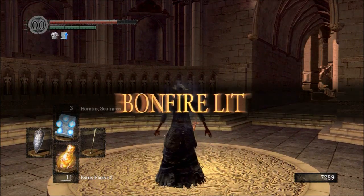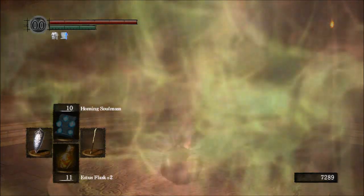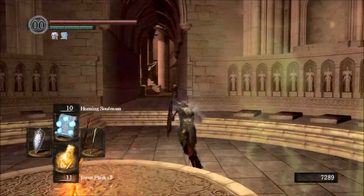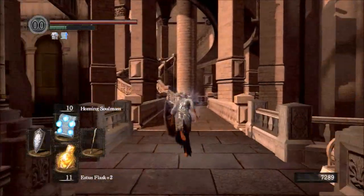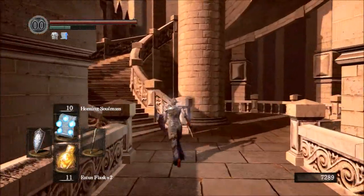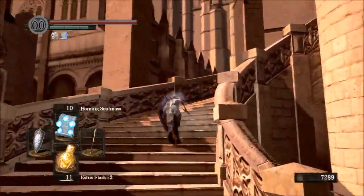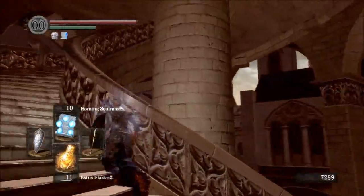You saw me go up to the handle again and push the stairs down even further. That is going to allow me to reach the Darkmoon Tomb bonfire, and the reason I like to come here is so that I can activate this bonfire as a warp point for later use - for later fast travel into this location.